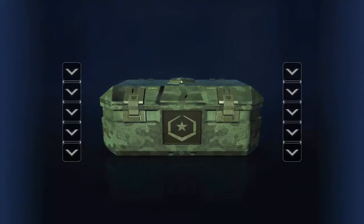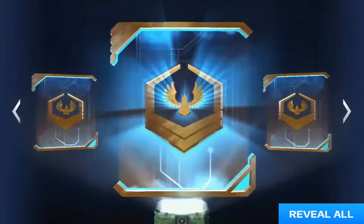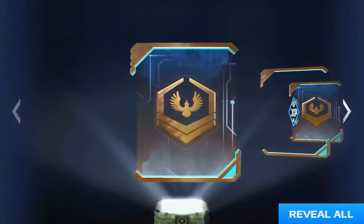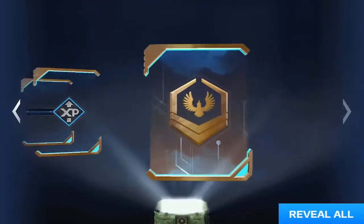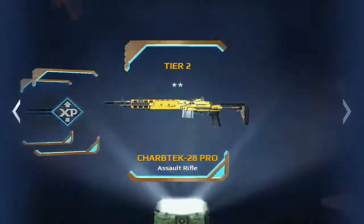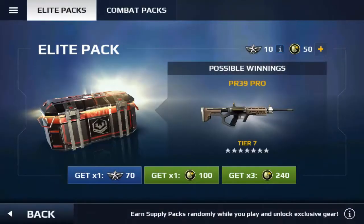Alright, let's open the final one. Here we go. The first one — booster, plus 50 XP boost for 30 minutes. Attachment, KL9 sound suppressor for Mech R3. And here's the final card. More diamond dust. Sadly I can't get an elite pack, but I can get one more combat pack.